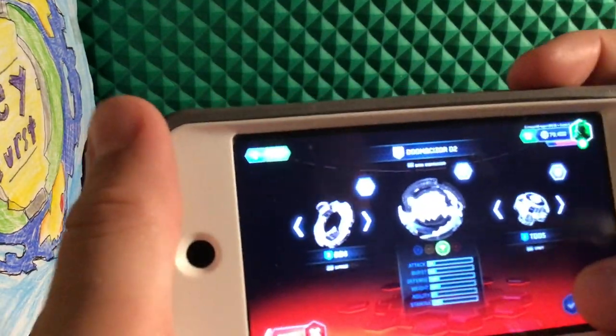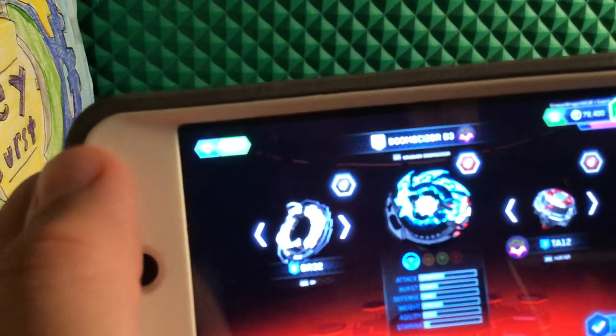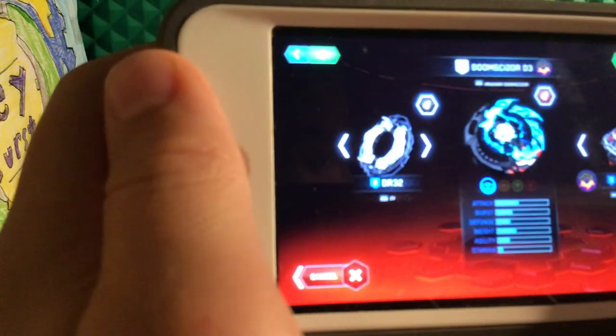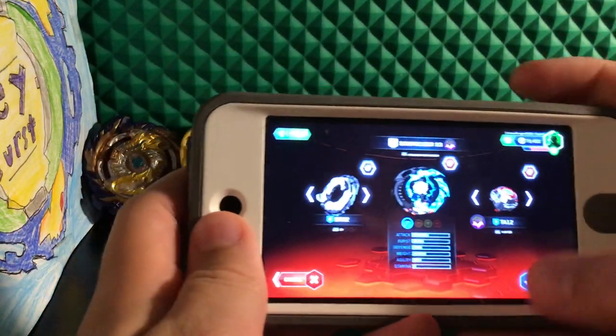Doom Sizer D2 Platinum — I love this Beyblade right here. Doom Sizer D3. Cruiser Doom Sizer — blue, red, white, and black recolor. Love it.